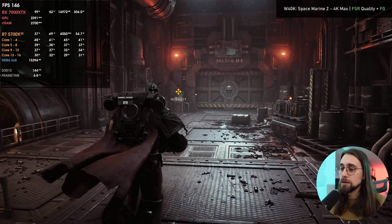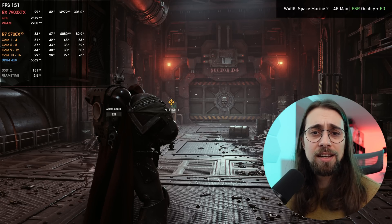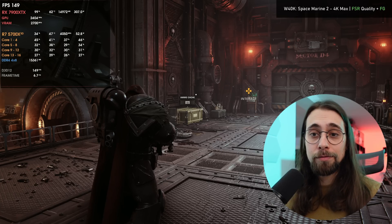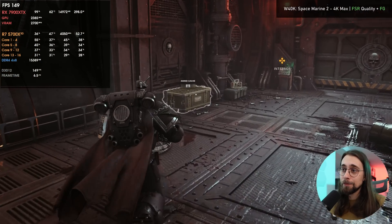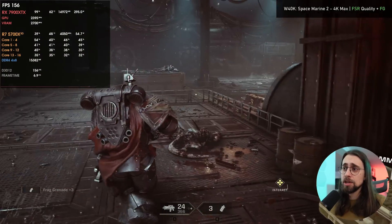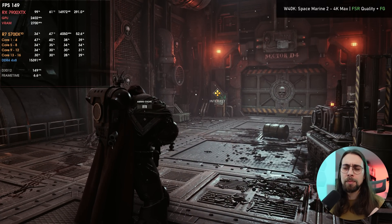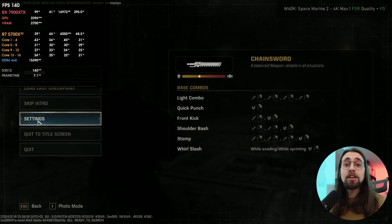So is FSR okay in Warhammer 40,000 Space Marine 2? Yes, it's quite adequate. We have better quality than native TAA — TAA implementation is again poor — and FSR mostly removes those shimmering issues. DLSS might be even better here, at least for shimmering, based on my testing with the 4080 Super, but you can definitely use FSR. Frame generation is very well implemented — even at native 4K you can push frame generation and still run quite well.